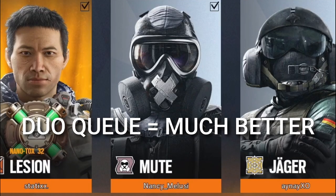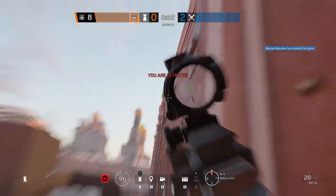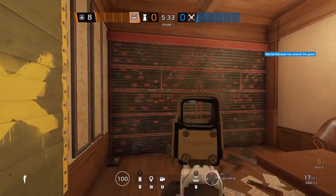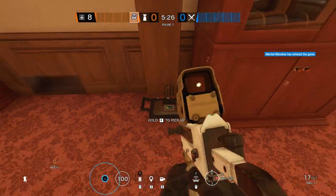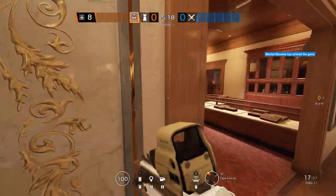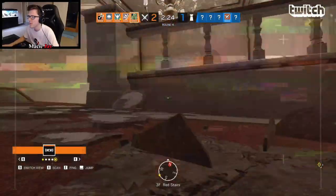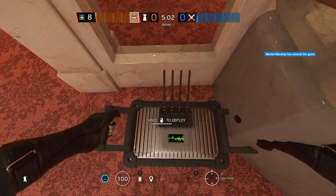If you're duo-queue, then go Ela and Mute. But instead of the shotgun for Mute, go MP5 — you'll see why in a second. Mute will put his first jammer in piano up against the wall over by the minibar window. This will cover one half of the wall and you can't shoot it from any windows. The second jammer will go in cigar up against the wood cabinet, getting the other side of the red wall so that they can't open it and still can't be shot from any windows. The third jammer will go in the small cigar room over by the hatch, to help keep you from being droned out from top of red stairs and bonus hatch.